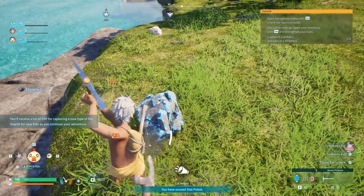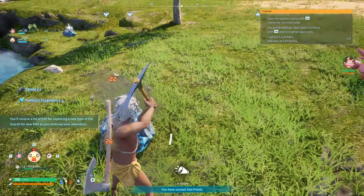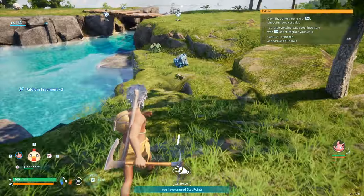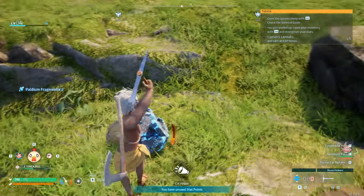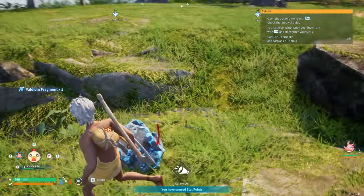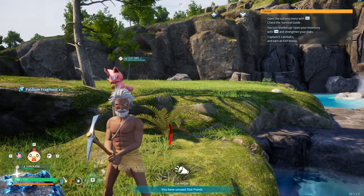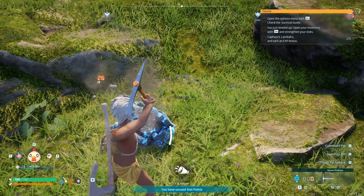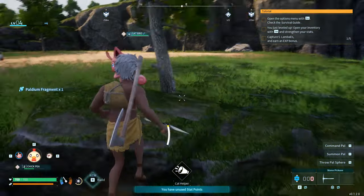You can make more balls just by grabbing these fragments. Go back to the workbench or just make a new one — you can make workbenches throughout the game. Make sure you wait for your stamina meter to refill. Your pals level up alongside you, so as you level up they get XP too.